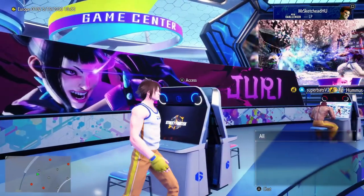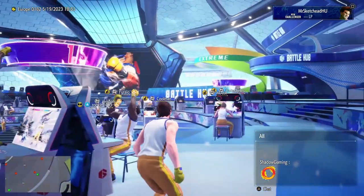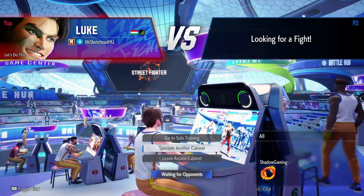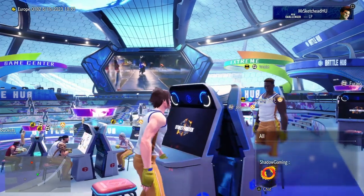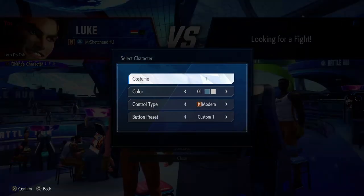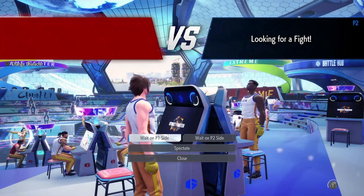I'm on classic controller mode. I'm on Luke and I need to find a way to change that. Let's try to get into a game. Options here — go to solo training, spectate another cabinet. Change character — none of the characters I actually want to play are included in this demo. I know how to play Guile, kind of. No, don't go on modern — I picked classic during the tutorial. Why did it default to modern?